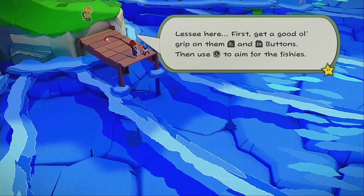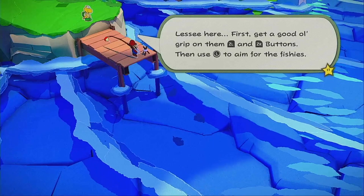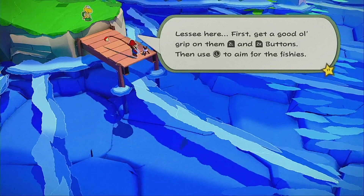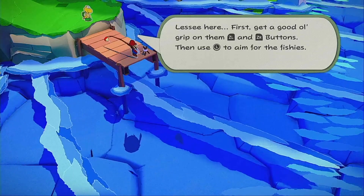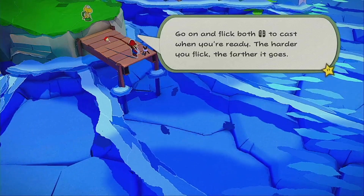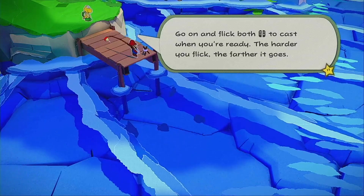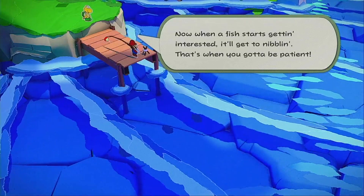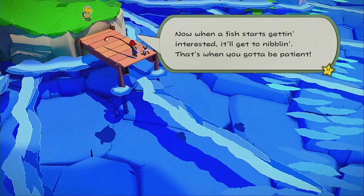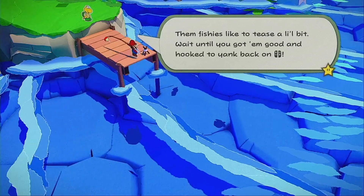You can see that one of the fish is actually not the same. First, get a good old grip on the ZL and ZR buttons. Then use the left stick to aim for the fishies. Go on and flick both Joy-Cons or the Pro Controller to cast when you are ready. The harder you flick, the farther it goes. Now when the fish starts getting interested and nibbling, that's when you've got to be patient. Them fishies like to tease a little bit.